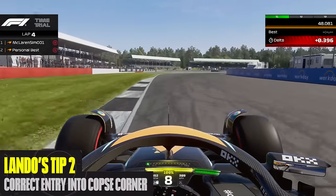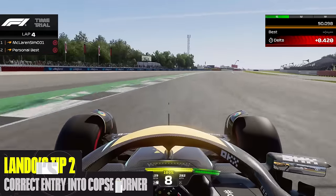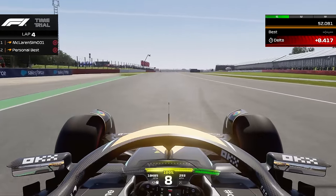Tip number two: focus on getting the entry right to Cobb. It's a corner that can reward you a lot of lap time if you keep it flat all the way through.